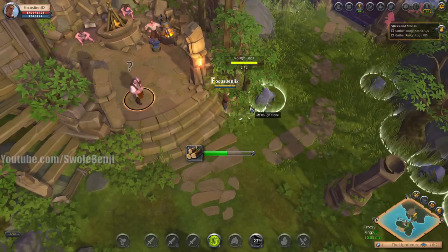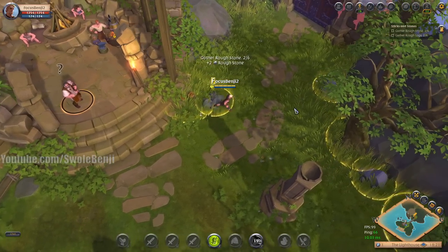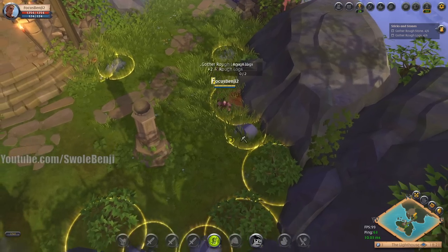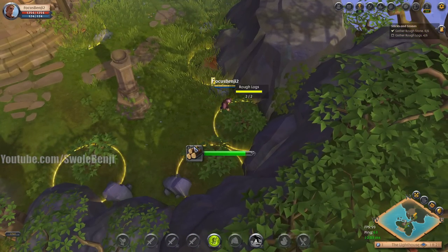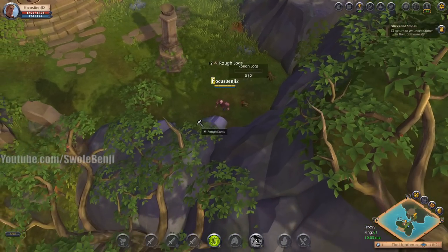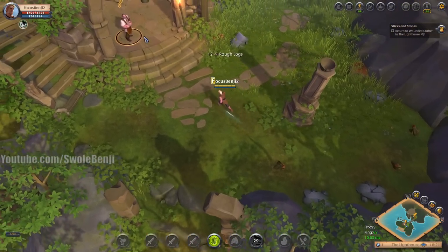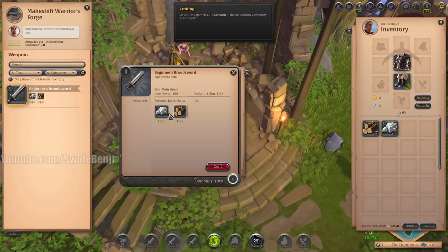Now it wants me to harvest. I remember doing this before getting to this step so I can instantly turn it in, because otherwise you have to double back to the NPC twice. This is not a speedrun video for the tutorial — we just need to gather a little bit more because we're going to need more of these when we get to the main tutorial section. I gather all of these and a little bit more so we save time later.